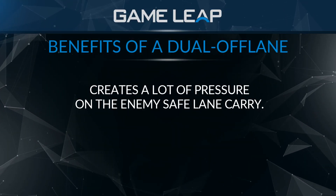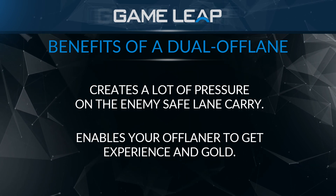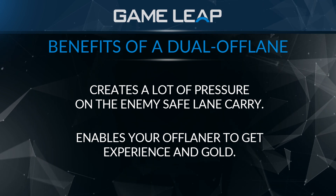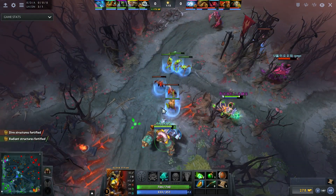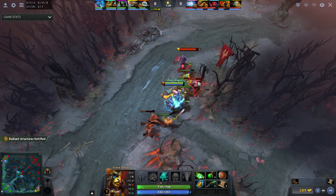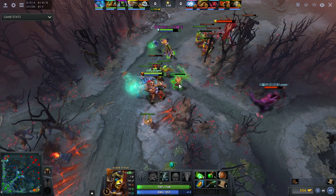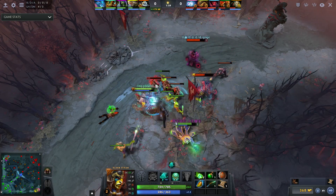What a dual offlane does is create a lot of pressure on the safe lane carry of the enemy team, and it's meant to enable your offlaner in a lane where they otherwise wouldn't be enabled. If your offlaner would be one against two and just gets zoned by the support while the carry farms, a dual offlane prevents that. Maybe you're against three heroes and the second hero simply makes it so you don't die — heroes like Clockwork or Rubick are great for protecting the offlaner because of their skill sets.